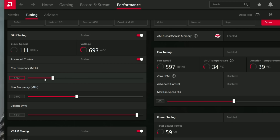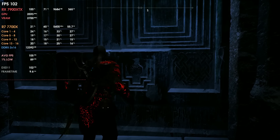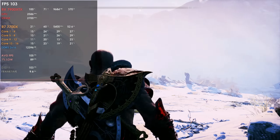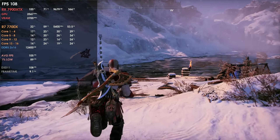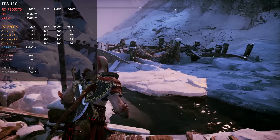Unless I go back and decrease the minimum frequency from 2300 to 500, that's how it works. I don't really know why, because the frequencies shown by MSI Afterburner are exactly the same, the FPS are the same, the power draw is the same — but the software just doesn't like to have a minimum frequency of 2300 MHz.